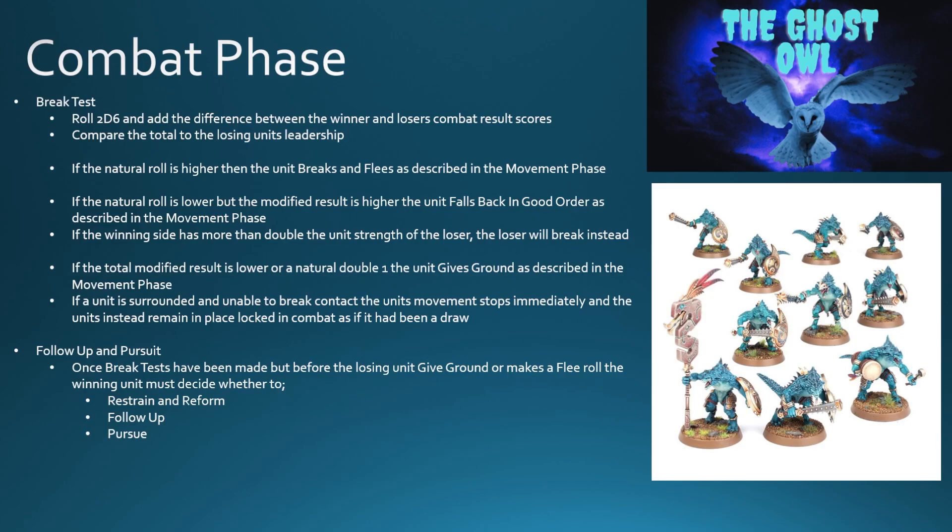To take a break test, you roll 2d6 and add the difference between the winner and loser's combat result. You compare the total to the losing unit's leadership. So you roll 2d6, and if the winner won by two points you would add two to that 2d6 result — that gives you a score which you compare against the leadership. If that natural roll is higher than the unit's leadership, the unit breaks and flees as described in the movement phase.